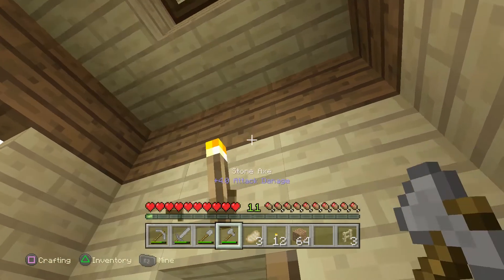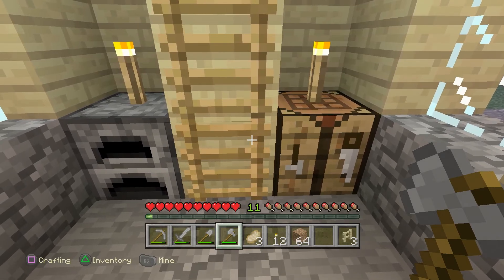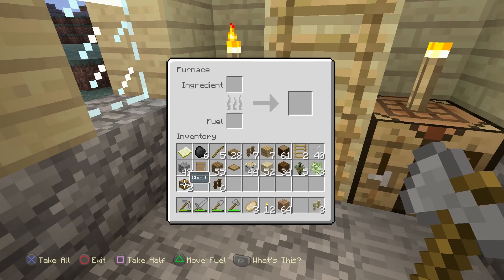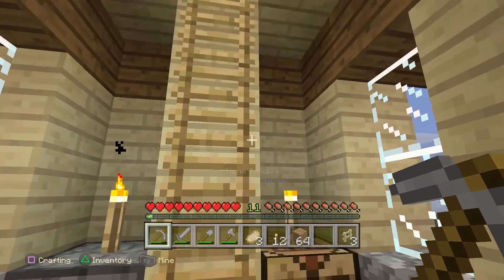No ladder — we're going to put a little bit of coal in here just in case somebody needs to coal it up. I don't think there's enough room to place a chest.